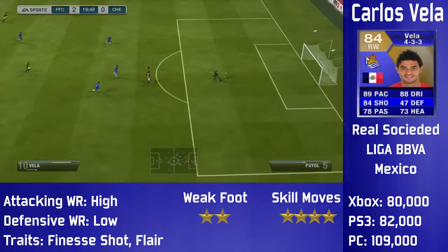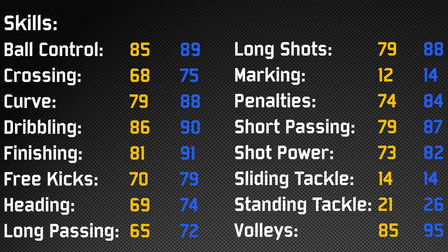Let's get into his in-game stats. The first one is his ball control — that's 89 — meaning he's a really good dribbler who keeps the ball close to his feet. His curve is 88, his finishing is 91, and his finesse shot trait just makes him an ultimate finisher. He's really good at the finesse shot — it's godly. He's got not bad free kicks at around 79, and his long shots are 88, which is really nice for a winger.